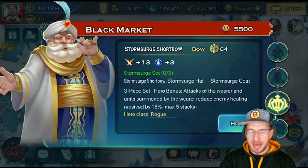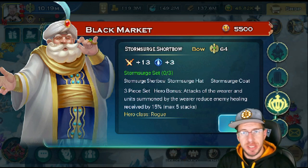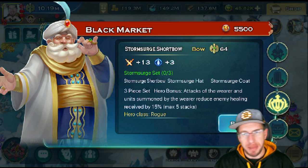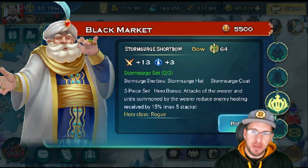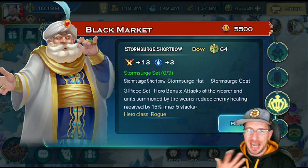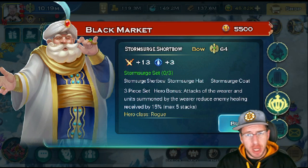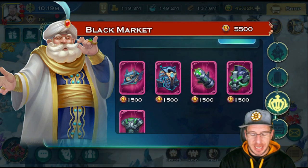Now we have the Rogue set. What the Rogue set does is the attacks of the wearer and units summoned by the wearer reduce enemy healing by 15%, max of five stacks. At max of five stacks, that's 75% reduced healing. I have seen players use this and I don't know if they're chasing stats or what, but it looks like it has potential. The reduced healing, especially if you can get this onto the enemy dragon, could be very beneficial. I haven't been able to try it out personally, so I don't want to knock it. I'm not a hundred percent sold on it, but I am seeing some people use it for the reduced healing aspect. If that's something you value, feel free to get it and try it out.